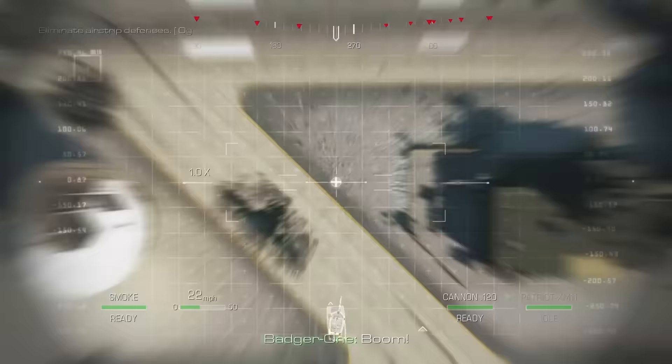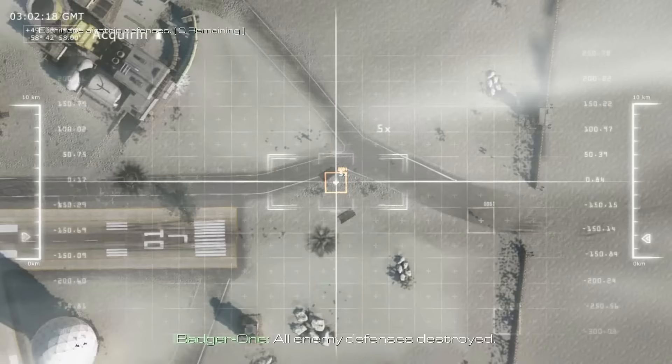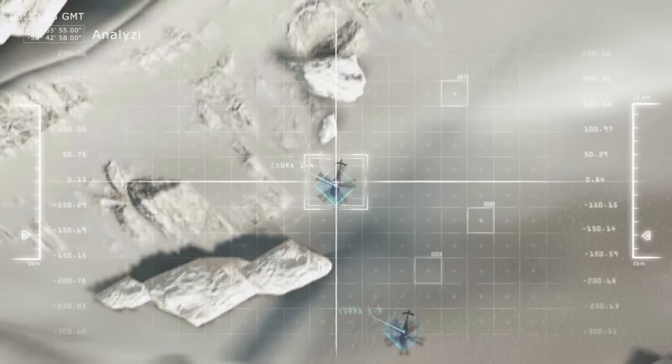Boom! Command, air strip is secure! Solid copy, Badger 1! Rally with 4th Battalion and run hot to Echo 3-2! High value acquisition underway in Foxtrot 9! Ghost team are active — repeat, Ghosts are en route!